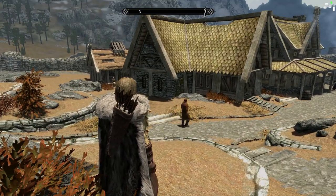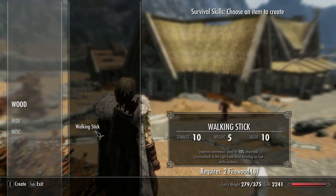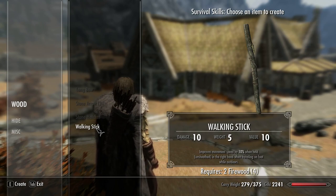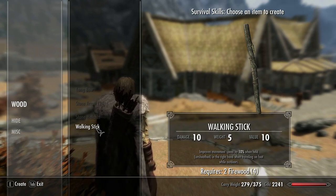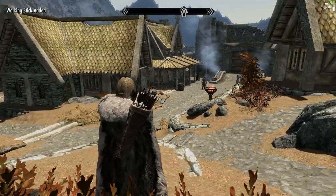Another thing Frostfall does is it gives you some survival skills. You can build a campfire, harvest wood to make your fire burn, and you can put up a tent. You can also craft some items — for example, here you have a walking stick which improves your movement speed. That's actually quite nice because if you have Frostfall on hardcore, you can't fast travel, so I have to walk wherever I go.